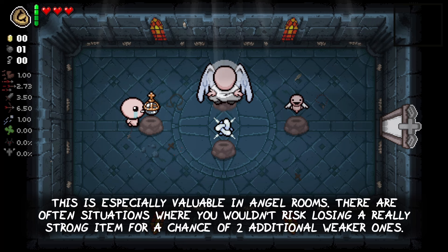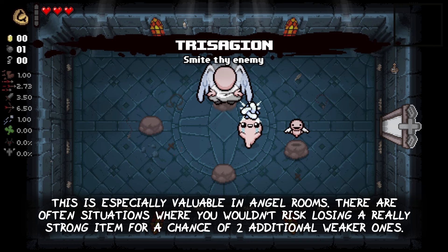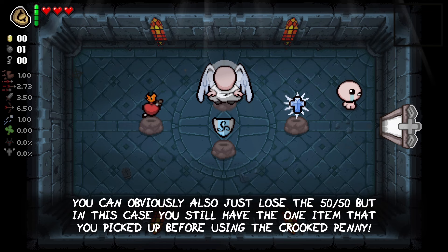This is especially valuable in angel rooms. There are often situations where you wouldn't risk losing a really strong item for a chance of two additional weaker ones. You can obviously also just lose the 50-50, but in this case you still have that one item that you picked up before using the Crooked Penny.